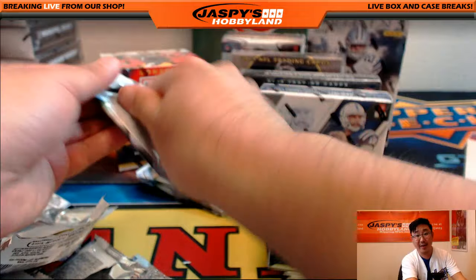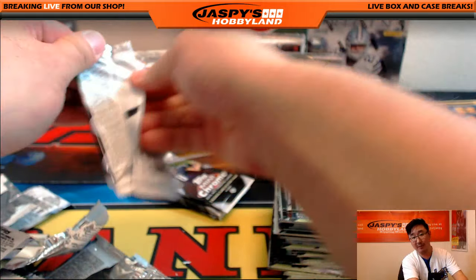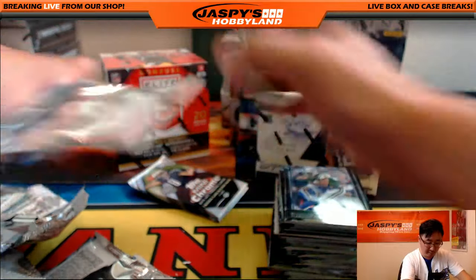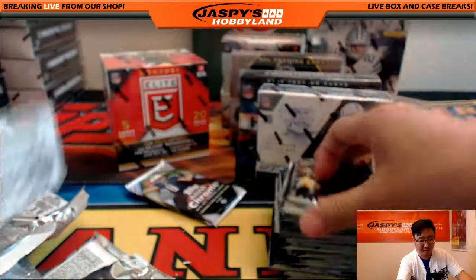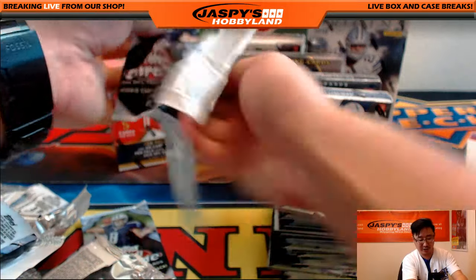Hiding right over there, that's a half-case random team break of Immaculate Baseball. So if you want to do some Immaculate Baseball, we can do a random team break of that. That should be pretty fun. And we've got Premier Hockey on the website — we're looking for autographed Connor McDavid tins, which I just learned about today.